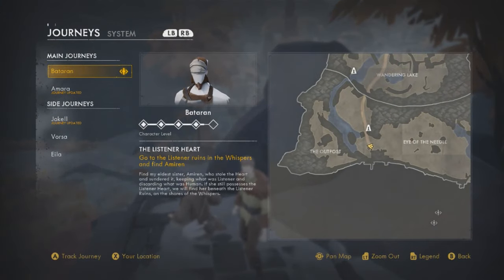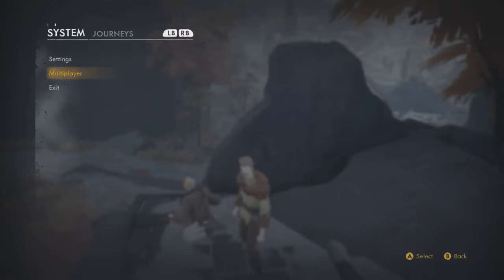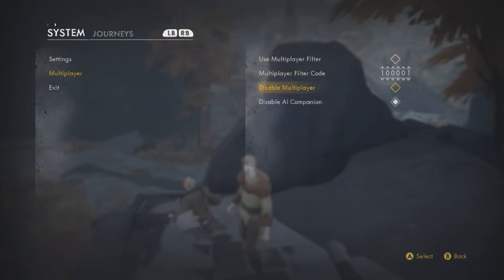Next step: go to system multiplayer and make sure that multiplayer is not disabled. That's it — you will connect to random people online as you go.